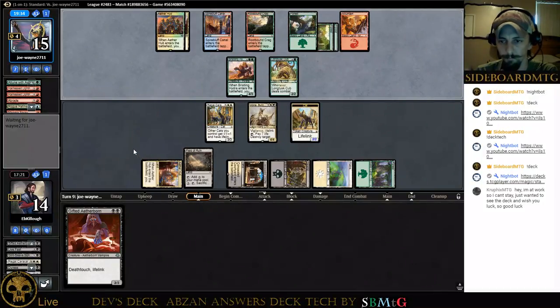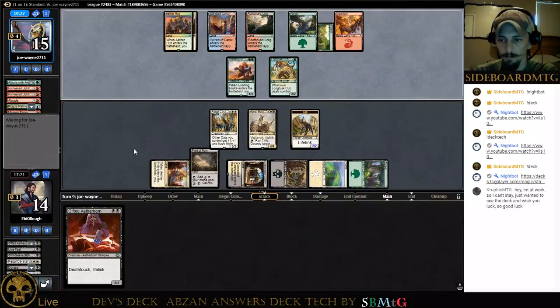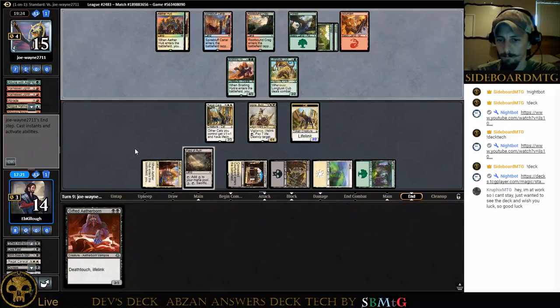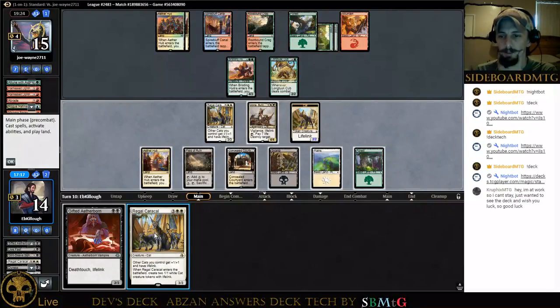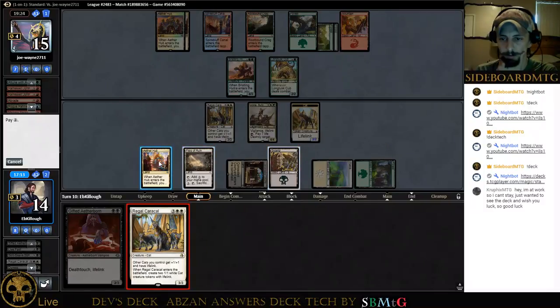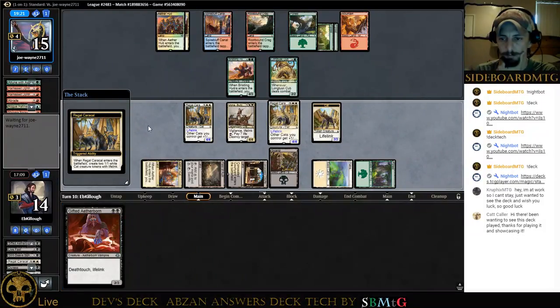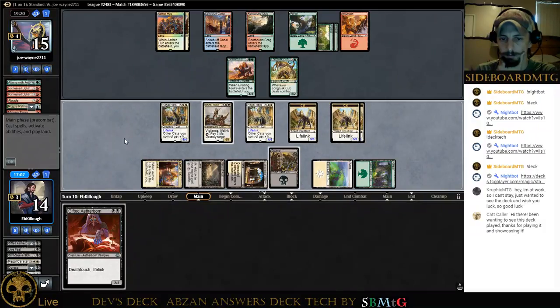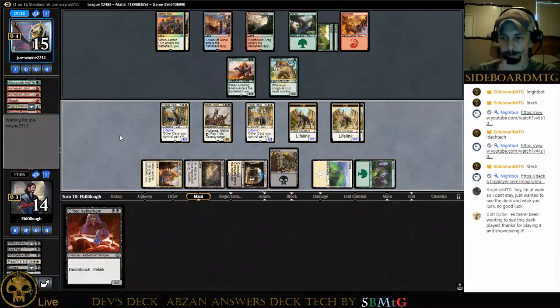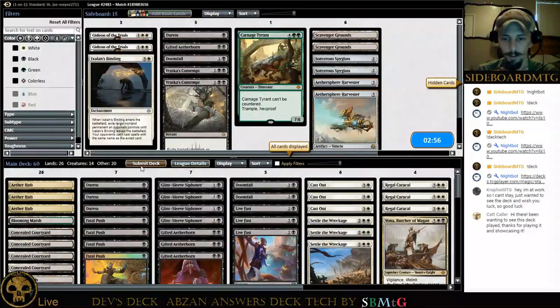There's a Cub. Another Caracal — that's pretty good. I'm going to go ahead and play that and hold on to our Gifted Aetherborn for now. This is going to allow me to start swinging in. He's going to go ahead and scoop it up. We'll go ahead and go to Game 2.